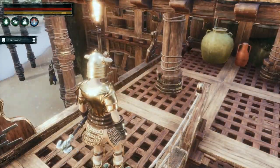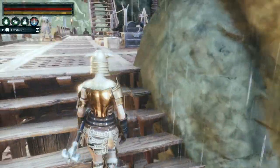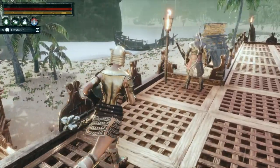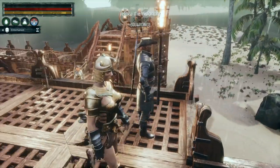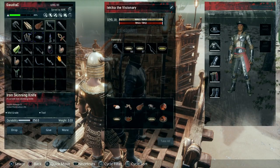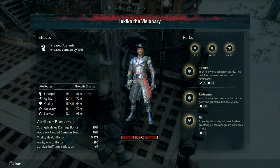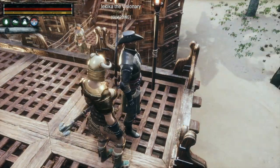We've got lots of crenelations around here, and going around on this side and up here there are more crenelations at the top so I'm going to have lots of archers along here. This is the first Lekika the Visionary we already had - he maxed out at just over 7,000 points, with stats turning out fairly good: loads of accuracy as you'd expect from an archer and high survival.